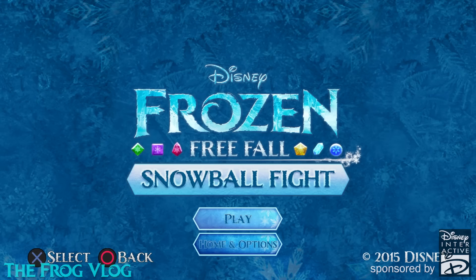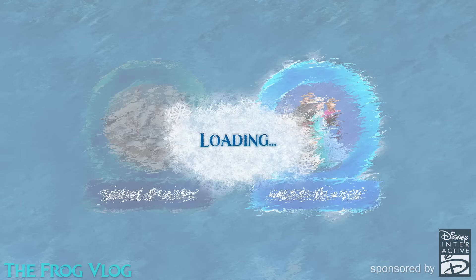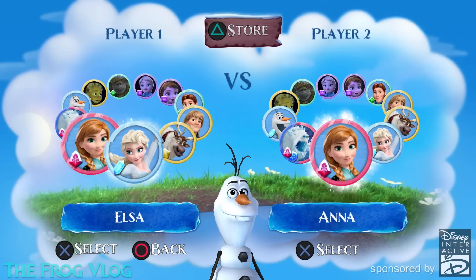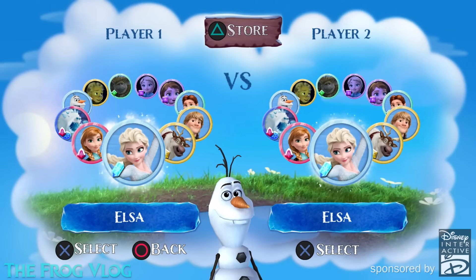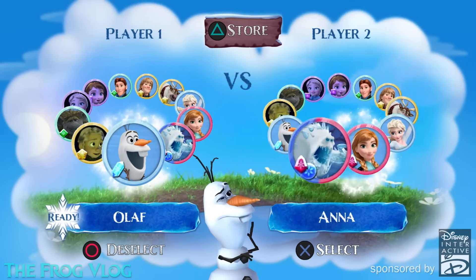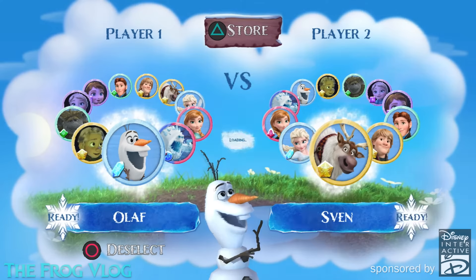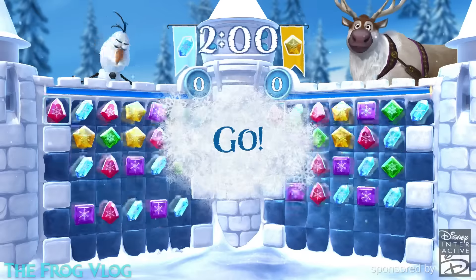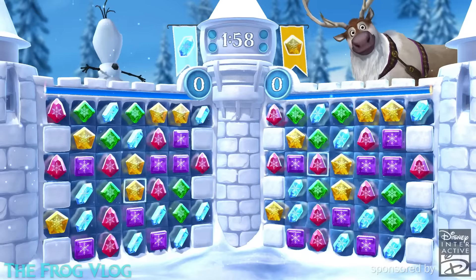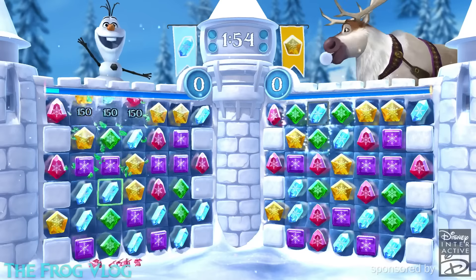So hit play. Multiplayer. And now we get to pick who we're going to be. I'm going to be Ella. I'm going to go with Sven. And I press X to select. Ready? Go! I've got to find the crystals to switch. It gives you little clues as to which ones to switch with.